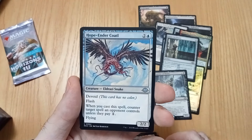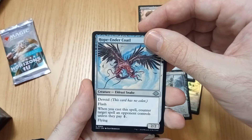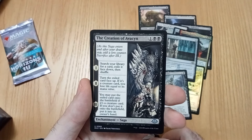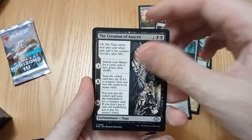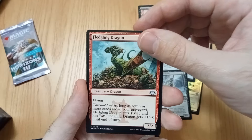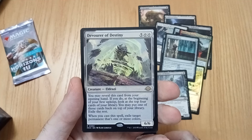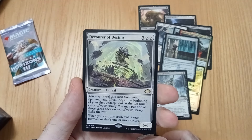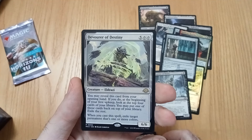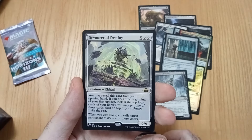Nice little modified creature. I did not see this — when you cast this spell, counter. Pranko, so let's have a one. Creation of Avacyn — don't understand this card, but whatever. Nice little dragon. Devour of Destiny — if you do at the beginning of your first, put one of his cards back. You cast this spell, exile target.